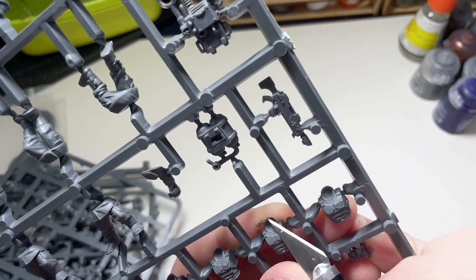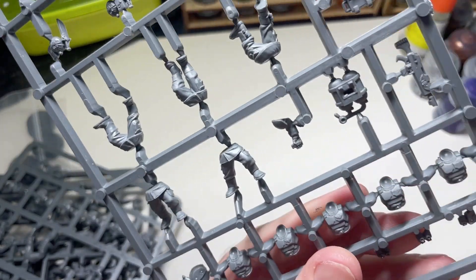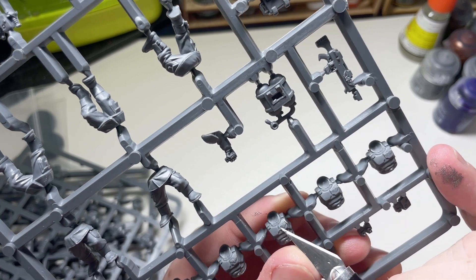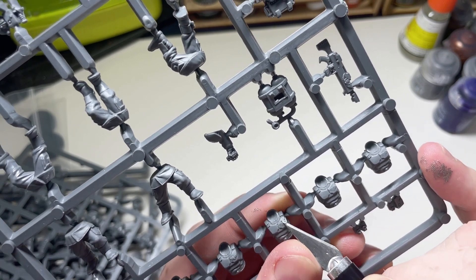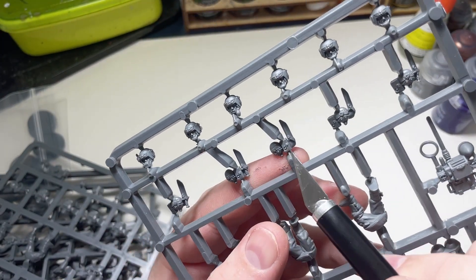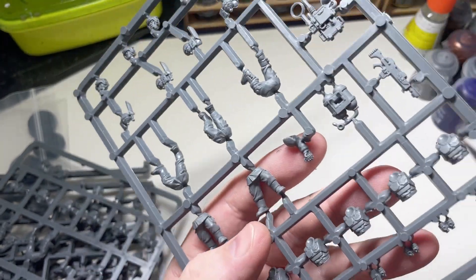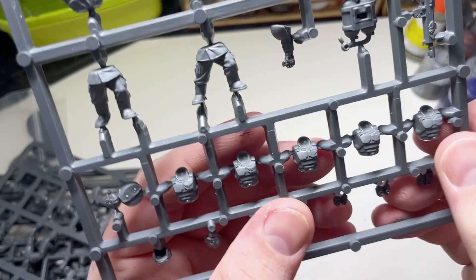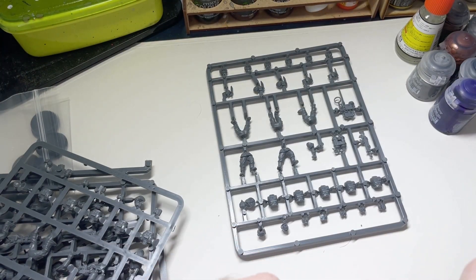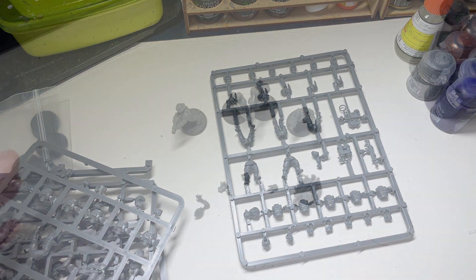I need to read the Chaos Bits box to see if there are a couple of maybe spikes or something we can steal. So we'll just take all of the Aquilas off. I don't think I'll use any of these helmets because there are lots of Aquilas on there, and any helmets I'm going to have to get the Aquila off the top. So I'll go take off some more Aquilas, build the three models, and jump back in for the painting side.